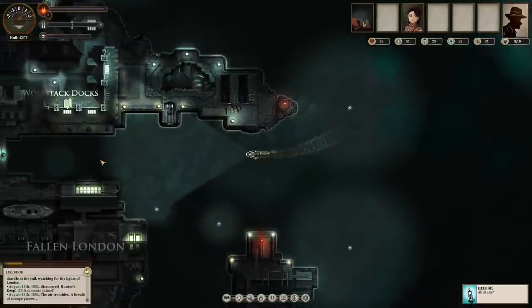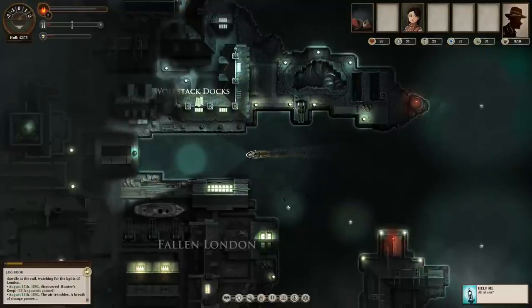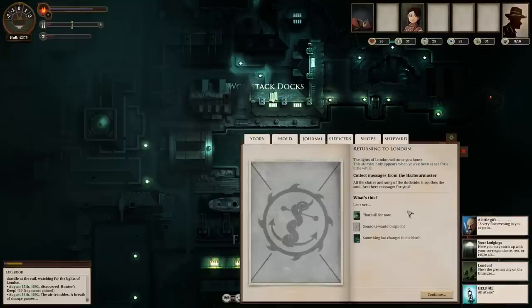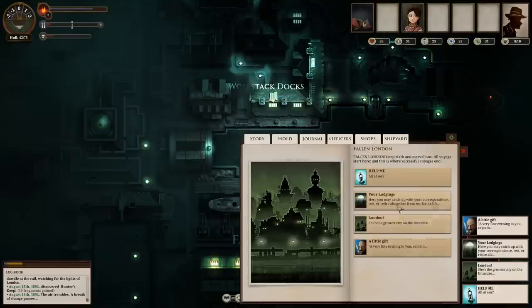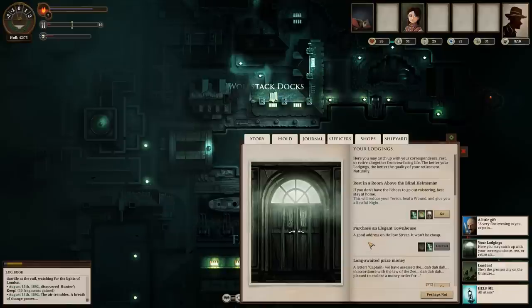The Wolfstack Docks, that's where I need to go. The air trembles, a breath of change passes. We're making it in. I always like making it back home — feels nice. Breath of relief. Terror 51 — as soon as the gangplank touches the quayside, it tears the Deep Z light, walk taller, smile more readily. Collect messages — we have the story, you need to make an export, someone wants to sign on, and someone has changed in the Neath. Time of the zee will change you in London. Let's check the lodgings. Read the morning papers — that's always good to get recent news. Some supplies, we lost a terror. Rest room above the blind helmsman.